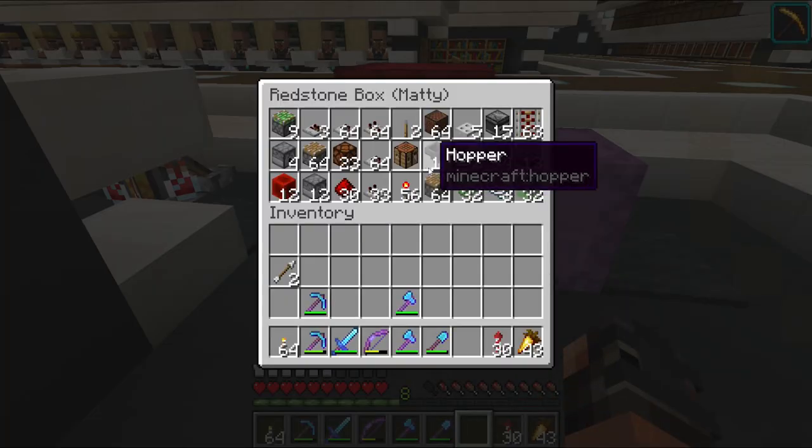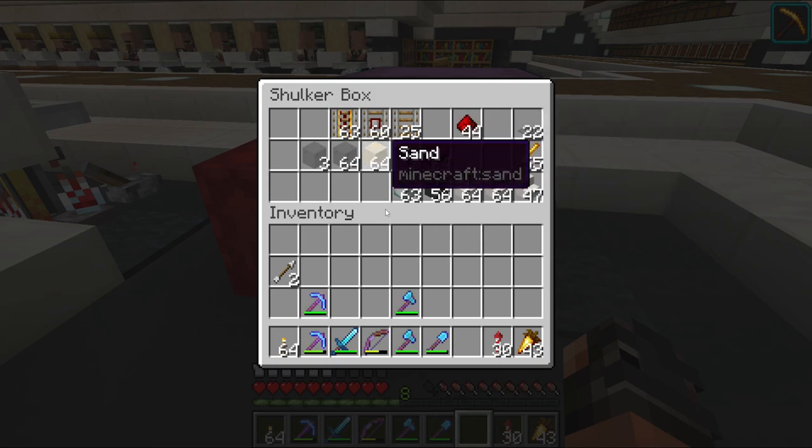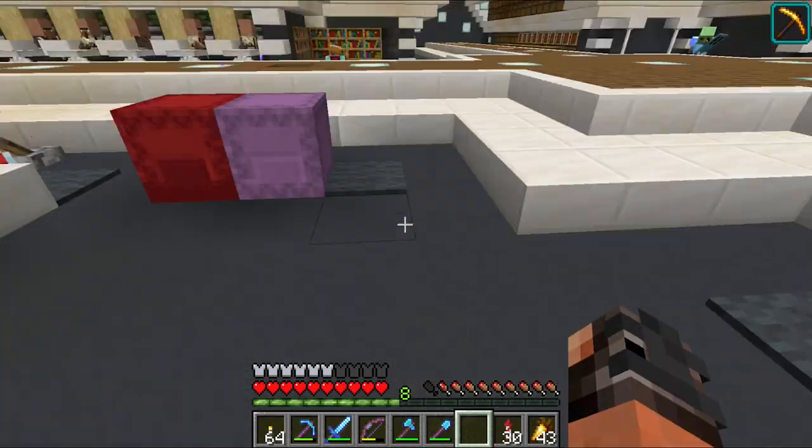I've clicked on my redstone box and this will have the majority of the ingredients I'm going to need, and inside here we have a lot of the building blocks. The only thing I think I'll probably need is a little bit more hoppers, so let me go back and get them.